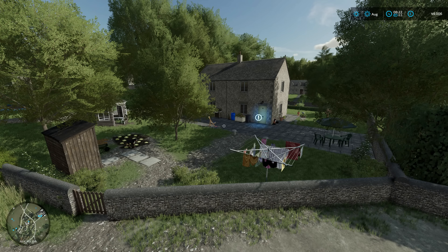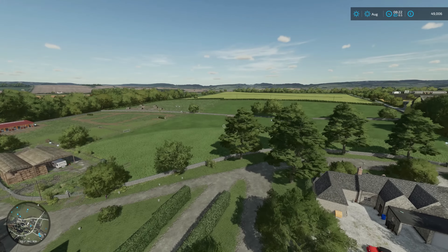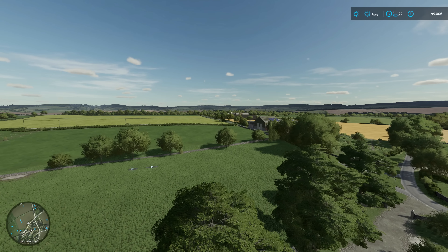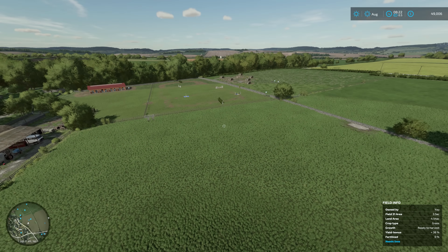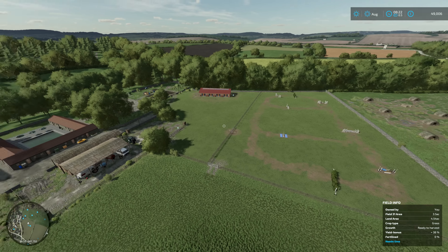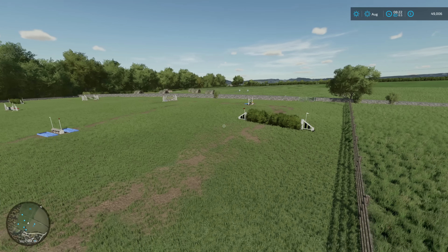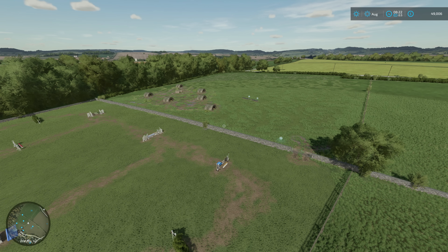Hello and welcome back to Carmsden Farm for a short how-to video. I've had a few questions and requests from my videos about how I made an entrance in the corner for Field 4, how I used the Giants Editor tool to do that, and also with me recently taking out the fence between the horse jumping area and the pasture and barn. I removed the fence and the gate and combined it into one field.